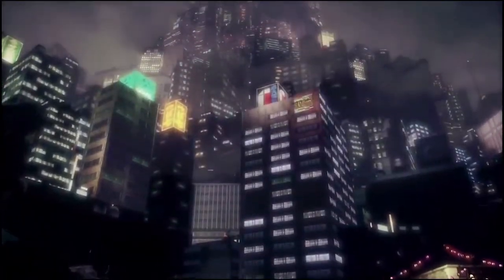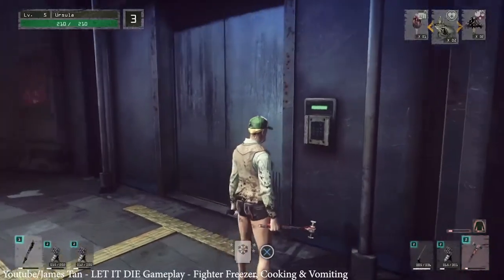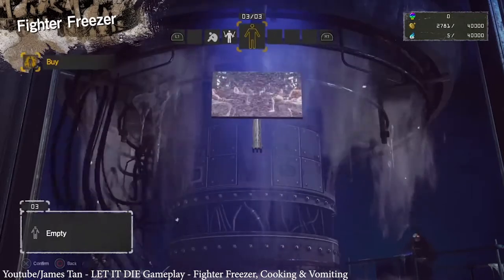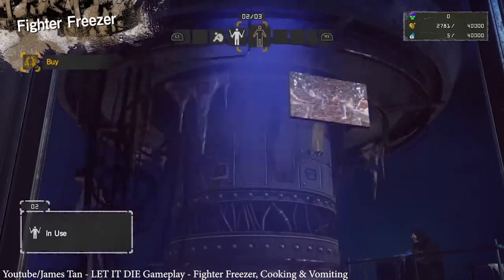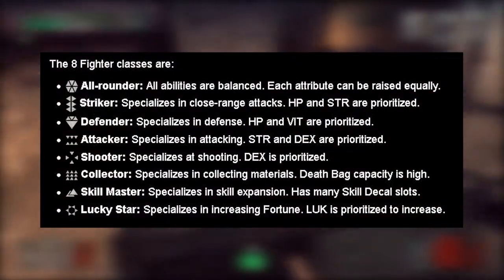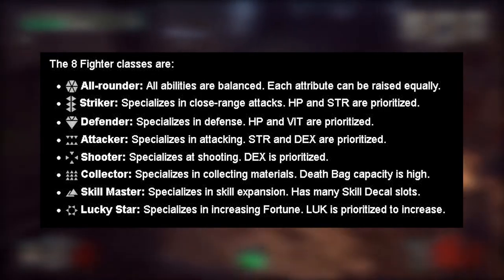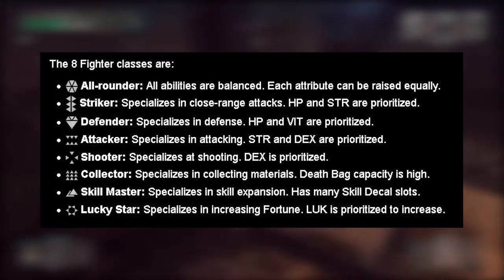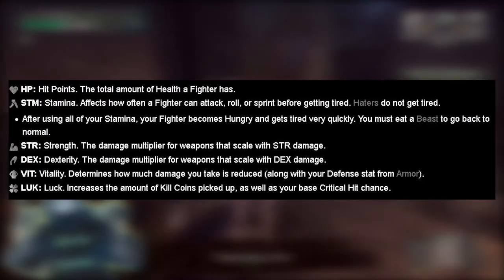So you want to climb the Tower of Barbs, right? But you can't do that without the use of fighters. Fighters are basically your player character — you get one for free at the beginning and it's always going to be a Grade 1 All-Rounder. An All-Rounder is one of the eight classes you can choose from in Let It Die. There's also the Striker, Defender, Attacker, Shooter, Collector, Skill Master, and Lucky Star.